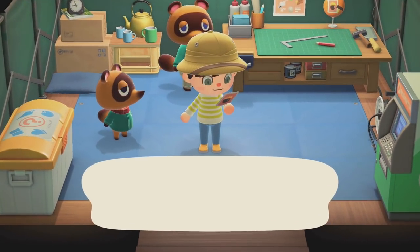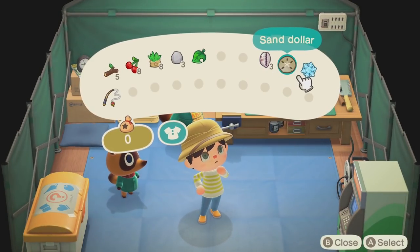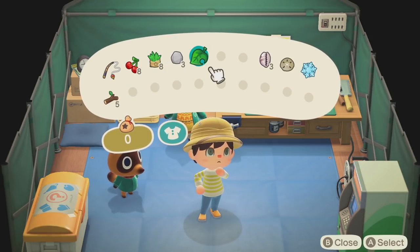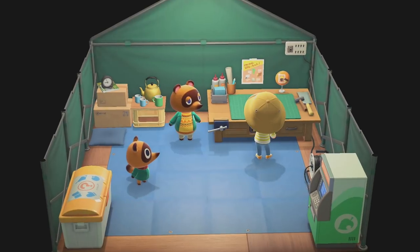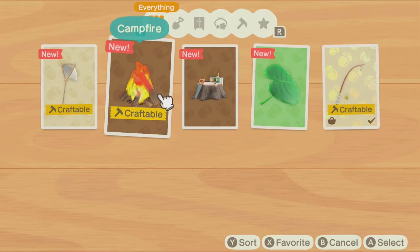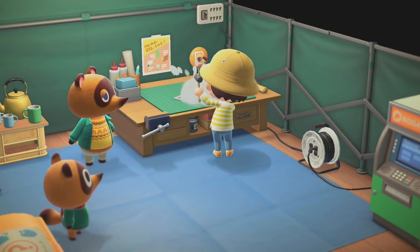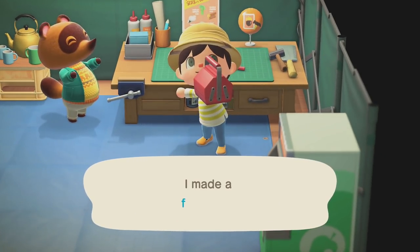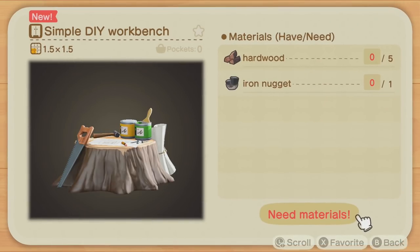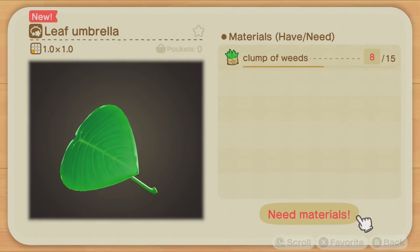Let's get our own workbench going. We got the simple workbench — thank you, Nintendo. The order you have your tools at the top controls the order you swap them. Let's craft something — we do want a net, let's start with that. You can see the crafting animation play out. I want a DIY bench, but we're going to need hardwood and iron for that. We don't have enough tree branches or weeds.